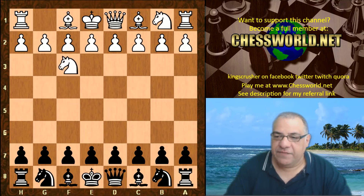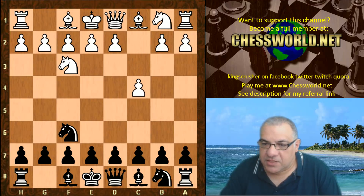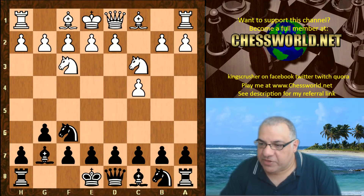Let's have a look: Knight f3, Knight f6, c4 — these are the book moves given to the engines, and we're exploring today the King's Indian Defense.